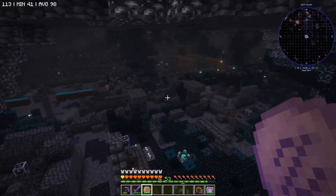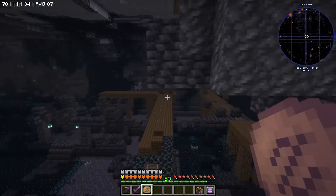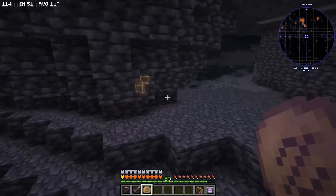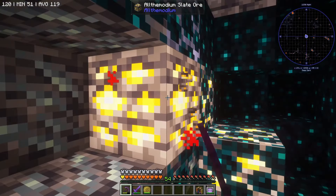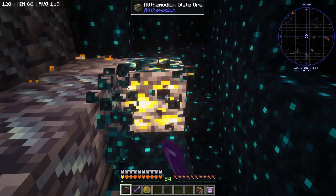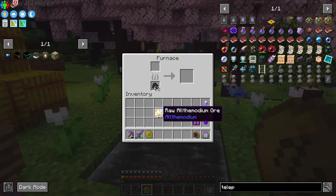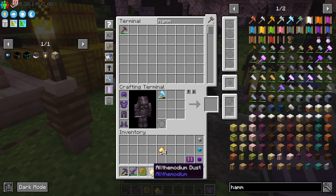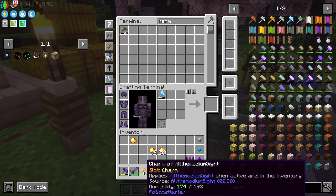Now what's really great is we can head back to the same exact place we mined the allthemodium, turn on our allthemodium charm, and see through the walls for more allthemodium to mine. We got four pieces down there, two pieces all the way up here, and another two pieces hiding on the wall over here. We got some more right here too. What's great about the charm is you can turn it on and off — the potion will be active for five minutes, but you can't toggle it the way you can the charm. From that short little stint, we've already gotten 59 raw allthemodium ore. If you make an ore hammer, you'll be able to double it as well, so we got almost two stacks of allthemodium dust, and we only need one of these to make another charm.